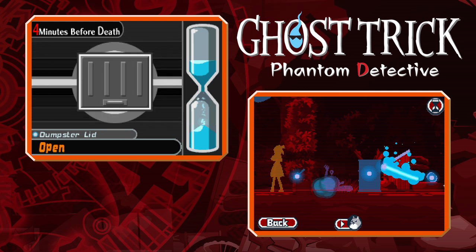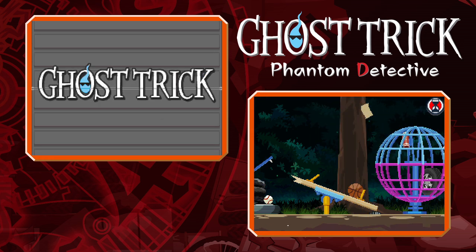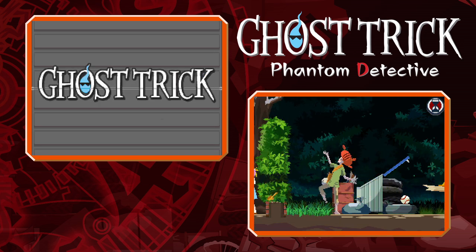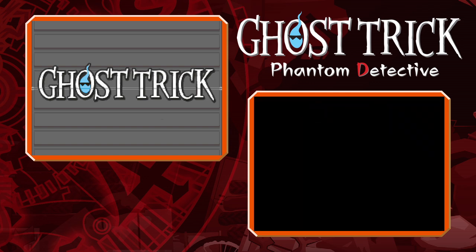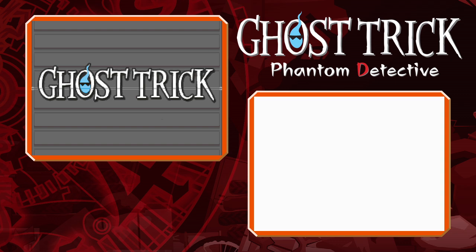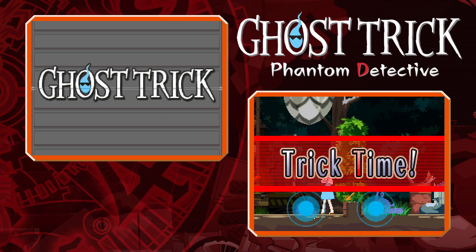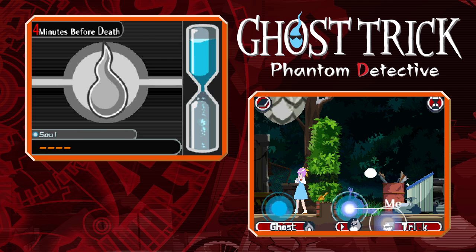Let me switch to Sissel, because Sissel can also... I do have one idea. I was thinking swapping stuff around, since there is something in there you can swap around. But if I move Sissel over there instead, I could spin that thing around faster while he's on it, right? Is this a new hint or what?